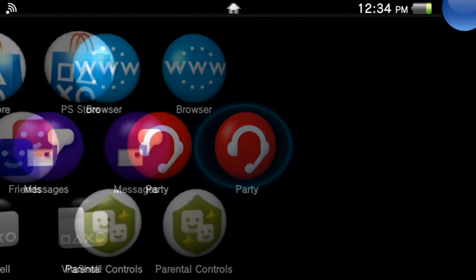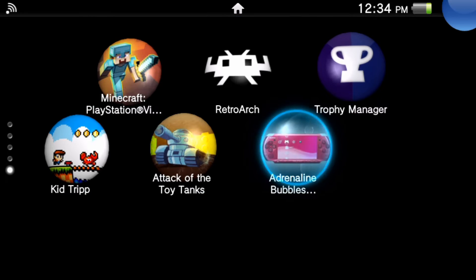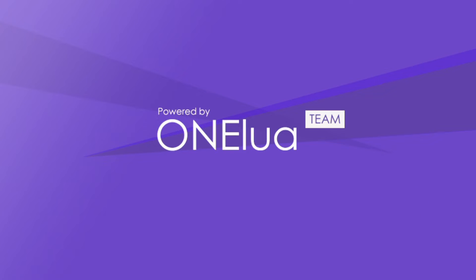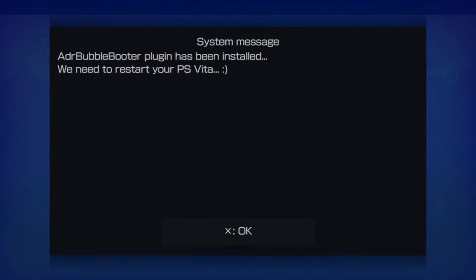Back out of VitaShell — scrolling down, here is the Adrenaline Bubble Manager. We'll use this to set up our game on the live area. It's now installing the Adrenaline bubble booter. After this we need to restart the PlayStation Vita so it can scan all the libraries in ux0 to find our PlayStation 1 and PSP games. I'll pause and come back once that process is done.